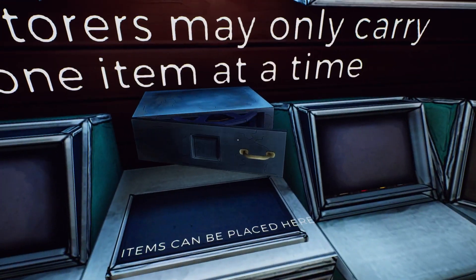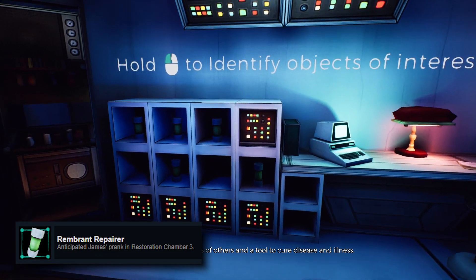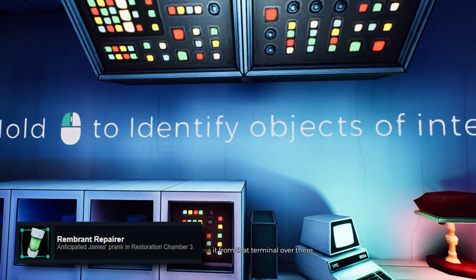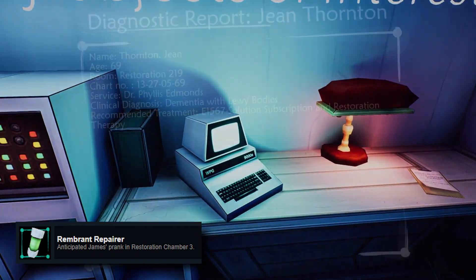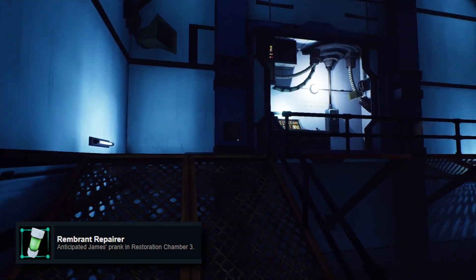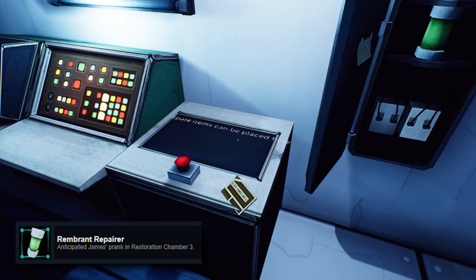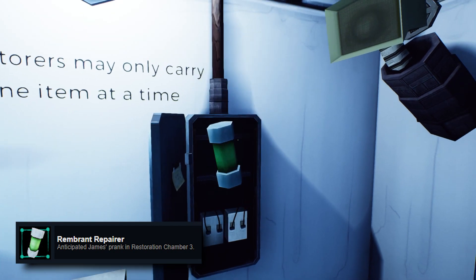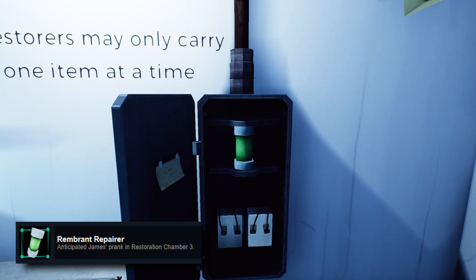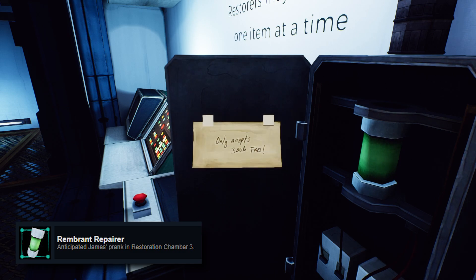This first projector doesn't even count towards anything but it's here just to show you what you're meant to be doing. You just grab this reel, put it on, and it's done. This first achievement I accidentally got because I didn't remember to do the remembrance repairer. There's a letter that tells you about James putting a broken fuse inside the fuse box. I just took it out initially and then got the achievement by mistake out of force of habit of doing stuff before you get told to.